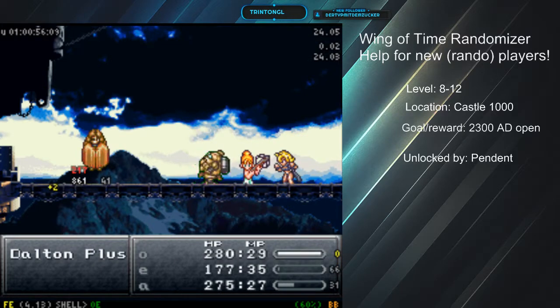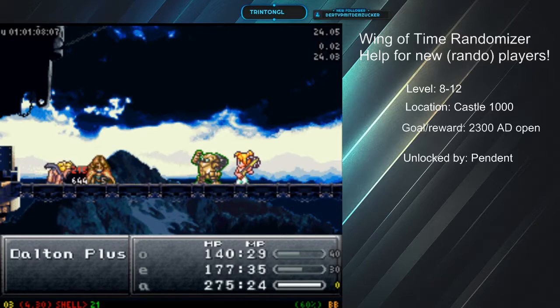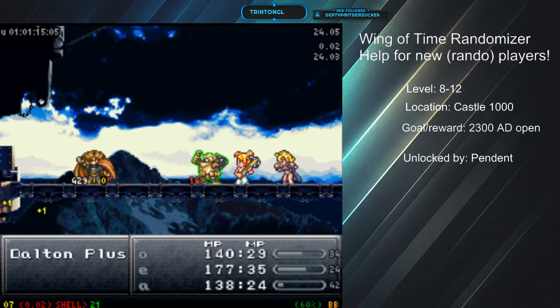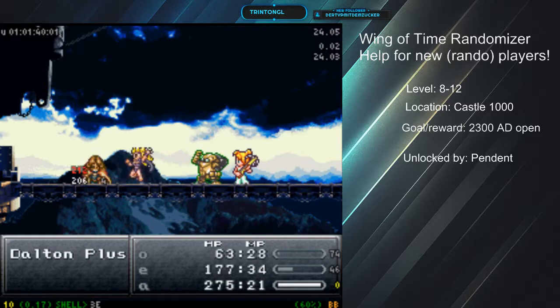No robo-tackling yet, so we'll rocket punch him. Not a lot to be afraid of with Dalton Plus as long as you're not using elements, although in other spots you'd want to anyways for more damage. You can see Robo is glowing green — that's indicating he's getting the benefits of the ribbon. It gives him both shield and barrier, and also gives you sight scope — a built-in sight effect.